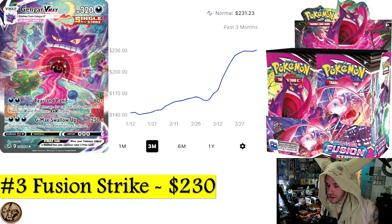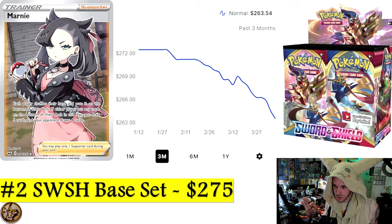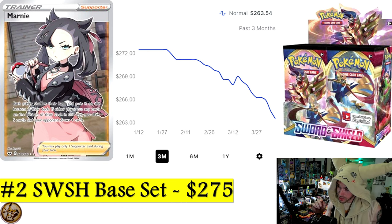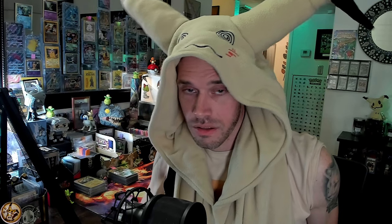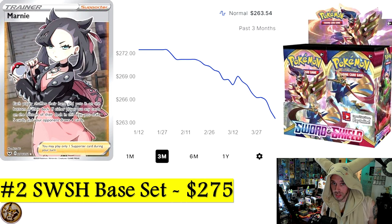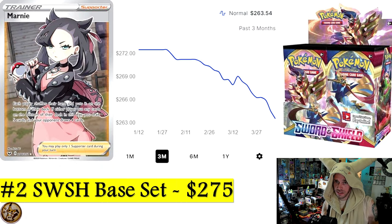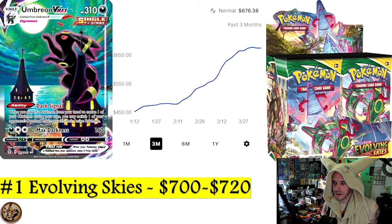Number 2 is Sword and Shield Base Set. If there is a single card on the planet worth $12 that is by far the most undervalued $12 card — that Marnie rainbow secret rare is literally like an $11 card. If you've got $10 to $12, that Marnie in rainbow form is a great pick up. Sword and Shield Base Set is at $275 — it tapped $300 a little while ago and has since settled around $260-275.